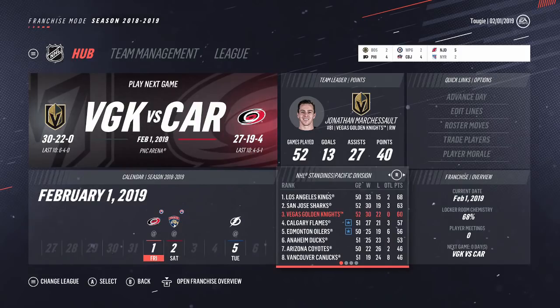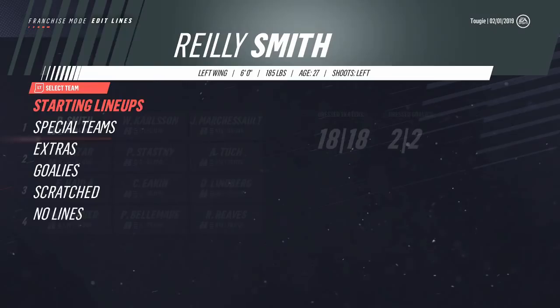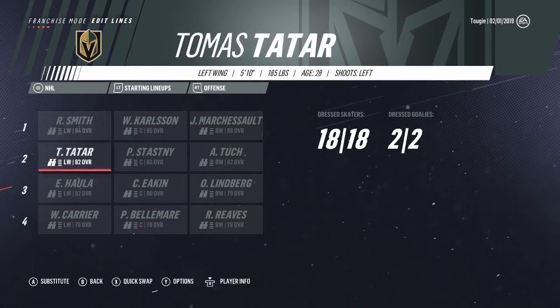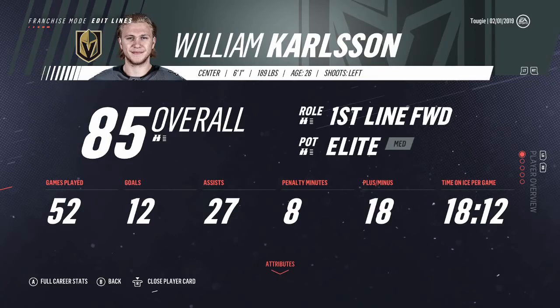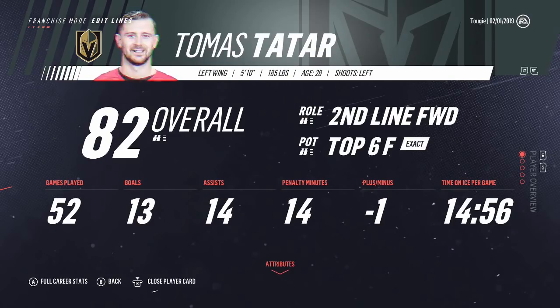We're into February now — third in the division on 60 points, and the playoffs are looking likely. It's looking like buying at the deadline might not be the worst move in the world. Looking at our team, thankfully for one of the rare occasions this season we are at 100%. Riley Smith has 32 points in 45 games — pretty good. Carlson as well, 39 points in 52 games — not quite living up to the first line forward tag, but it is what it is. Marchessault on a similar stat line. The first line's doing all right. Tatar at 27 points, not bad. Stashny and Alex Tuck also doing well.